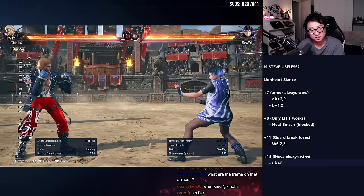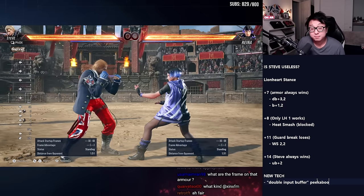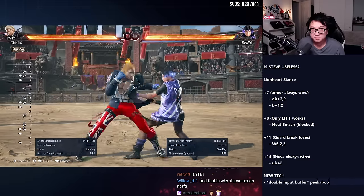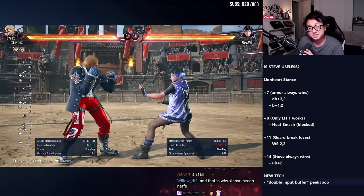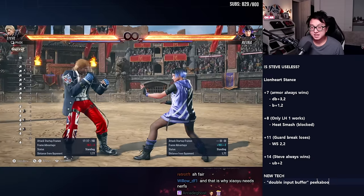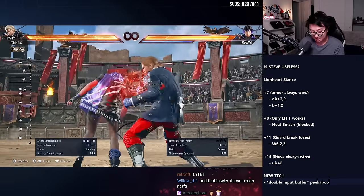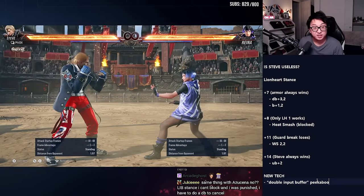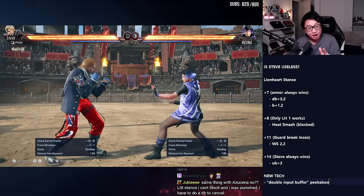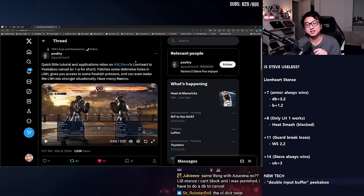That's the Lionheart stance — brief rundown. Let's look at why this tech is relevant. Unlike the Lionheart stance, Steve can block in peekaboo stance. So if I do a peekaboo jab here and stay in peekaboo, he can still block. This stance is powerful because it's his mix-up stance — he has low pokes, big launchers, a throw out of here. This is his powerful mix-up stance that gives him frame advantage and lets him keep pushing his offense. Steve players love this stance. And now, from Lionheart, he can enter this stance.